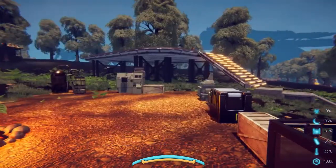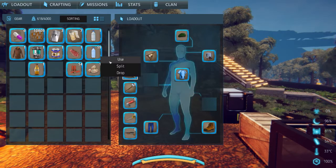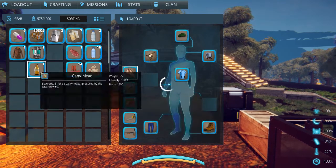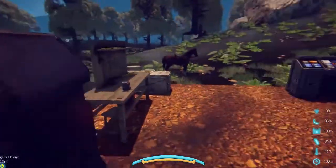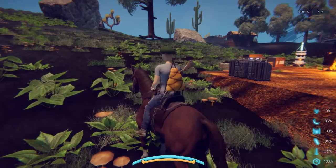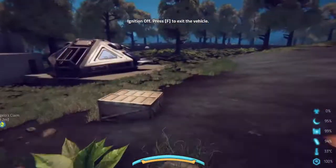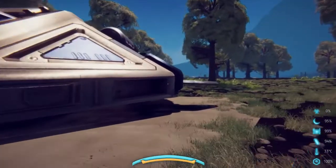I'm just going to check my inventory. I do have it with me. I'm going to drink a water here so I can get up. I'll just eat this — it usually doesn't fill up too much. Okay, let's go. I'm going to hop on my horse.